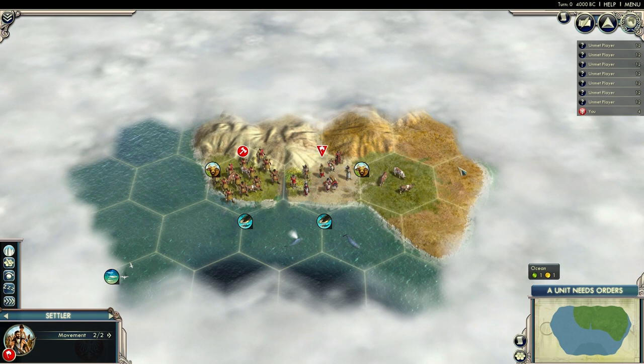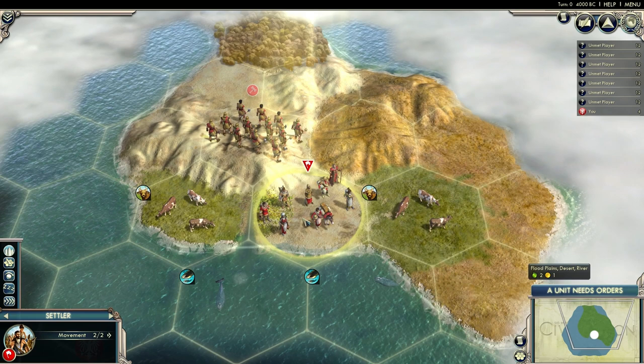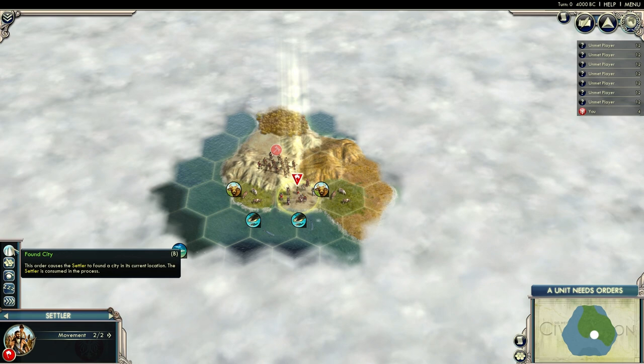Alright, let's have a look. That's not a bad location. Well, it could have been better. Oh, there's actually a river here — I didn't see that at first. So yeah, this is actually pretty good. Let's settle here.